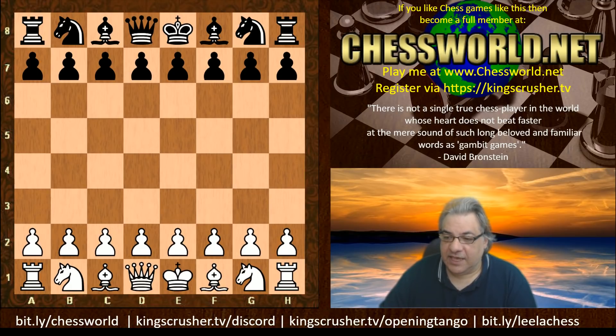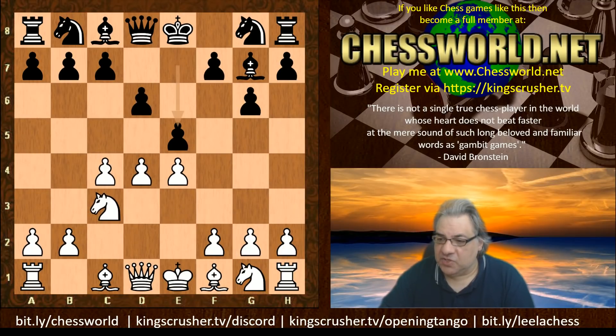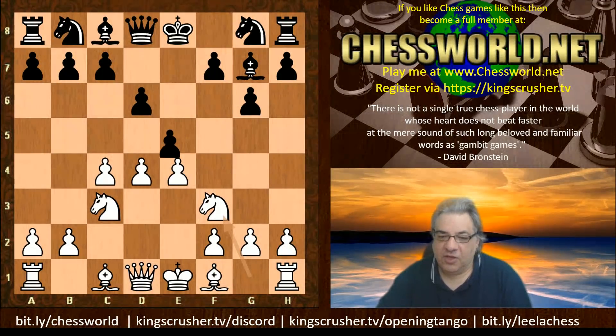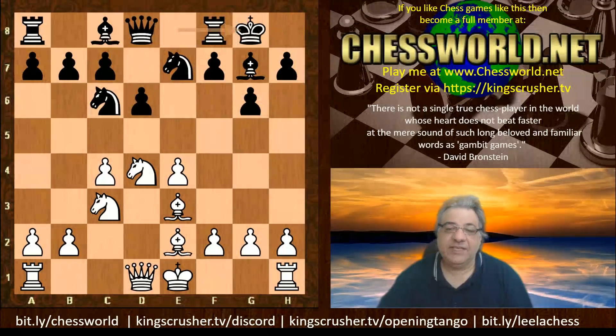Let's have a look at this game. c4 — the opening scenery set to the English opening — after d4, Bishop g7, Nc3, d6. Leela playing white, and in this position it seems right up Leela's street. It's a positional opening and white does seem to have a small edge. We have Ne7, Bishop e3, Knight bc6, Bishop e2 — and here is the end of the book.